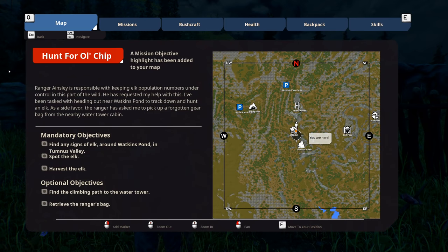So we've got a mission which says hunt for Old Chip. Ranger Ainsley is responsible for keeping the elk population numbers under control in this part of the wild. He has requested my help — I've been tasked with heading out near Watkins Pond to track down and hunt an elk. As a side favor, the ranger has asked me to pick up a forgotten gear bag from the nearby water tower cabin. The mandatory objectives are: find any signs of elk, spot the elk and harvest them. The optional stuff is find the climbing path and retrieve the ranger's bag.